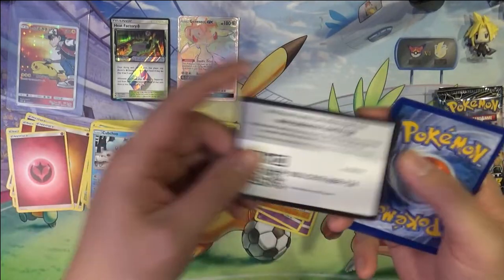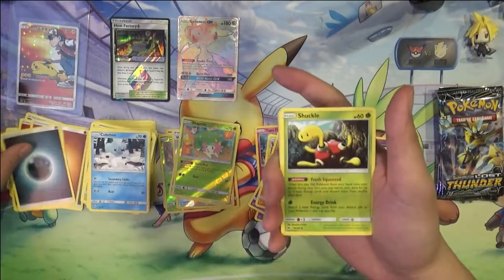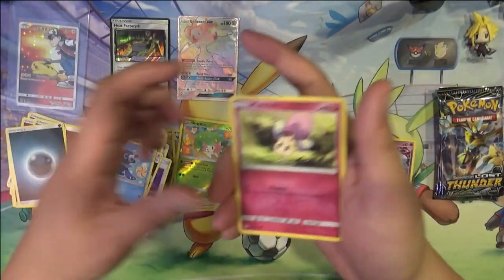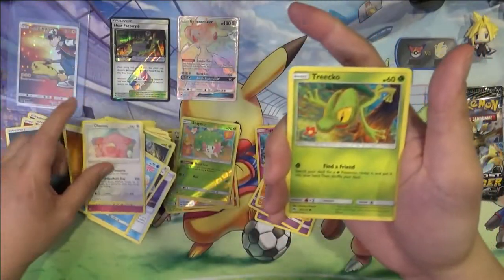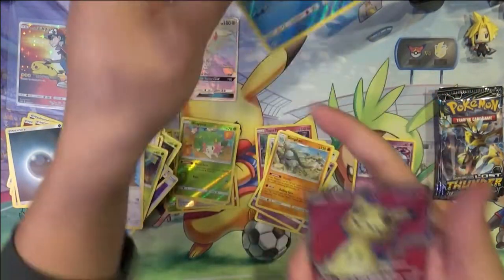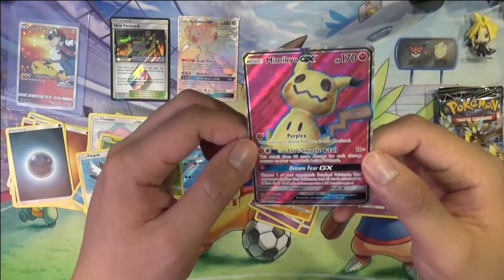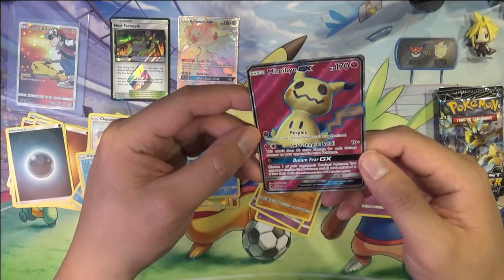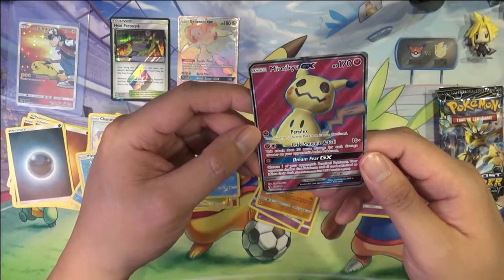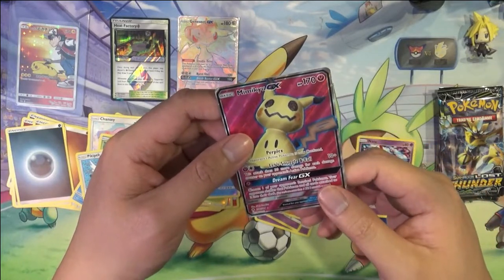Let's pick up the pace a little bit — I do want to get to that binder collection. Spell Tag — got the secret rare of that card earlier. Chansey. Pikipek, Mantine. Ooh — Mimikyu Full Art! Very cool. 10 plus 30 more damage for each damage counter on your opponent's active Pokemon.